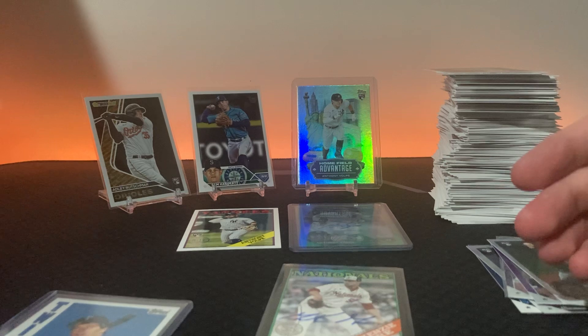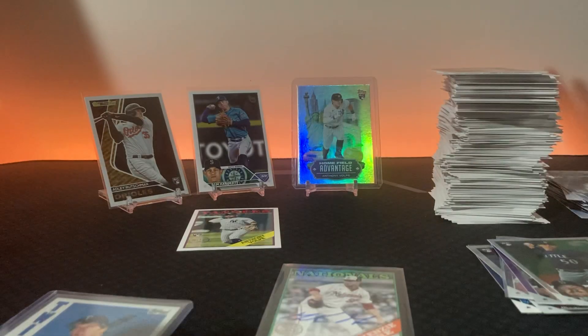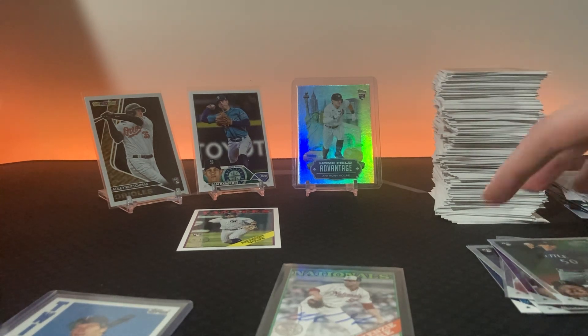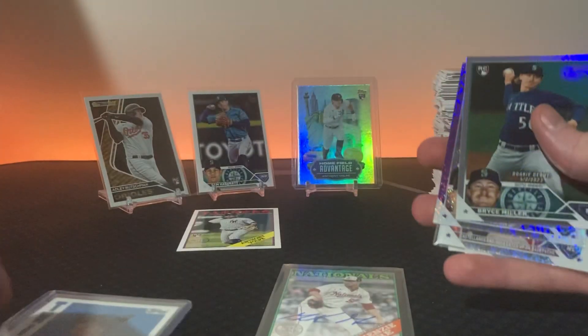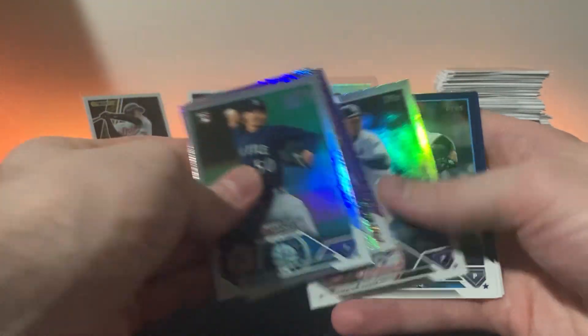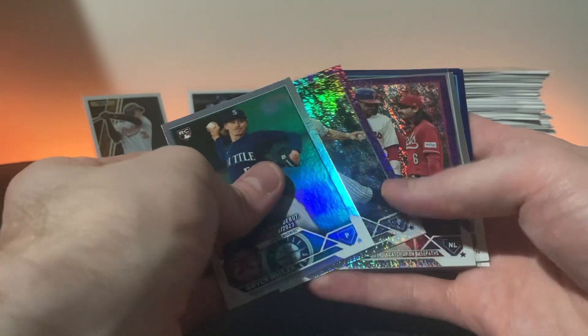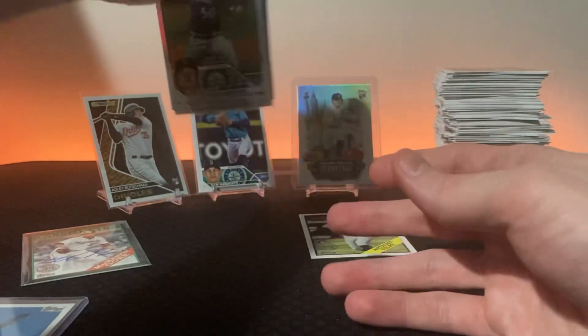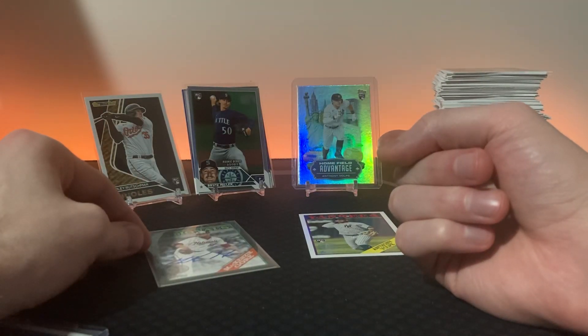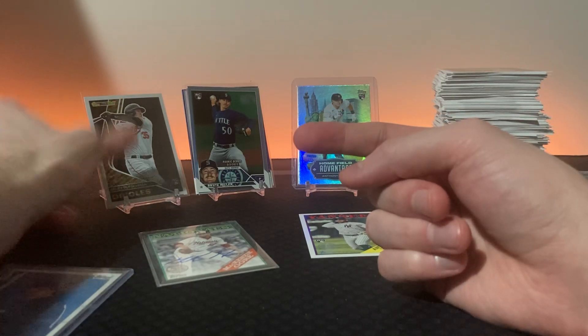Rusty, you did well - cheers on that, cheers everybody! So let's see what you can pull out of this: you get the Volpe auto, some Topps Chrome, some parallels, a whole stack of base - you probably complete two-thirds of the set. Right now I'd say eight parallels, three numbered cards for parallels, then you get the 35th Anniversary numbered card auto.